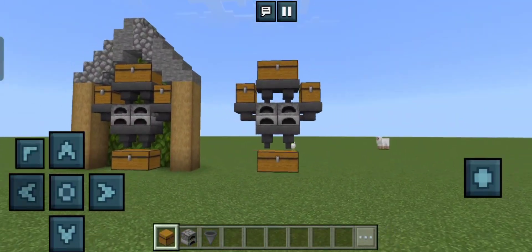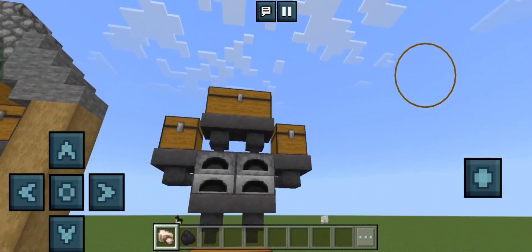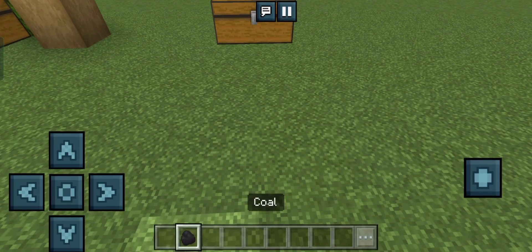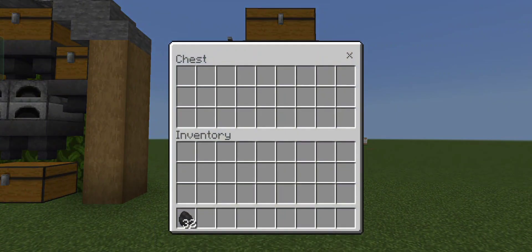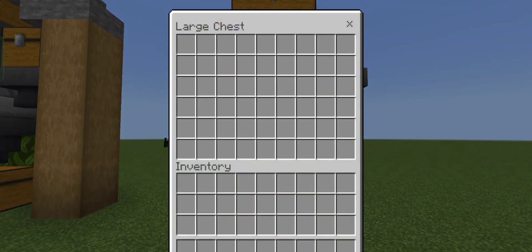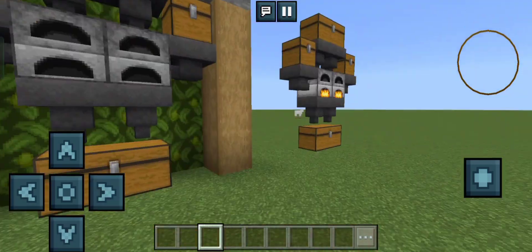That's basically what it looks like. You can add any design you want. You put the items you want to smelt — like raw iron — and as you can see it immediately drops in. You need to divide the fuel by two, putting some in here and some over here. Then after a little bit you get your new iron, just as fast as what a normal furnace can do doubled.